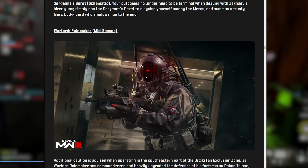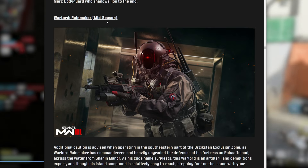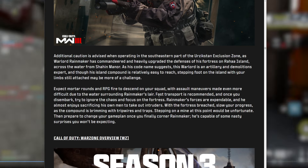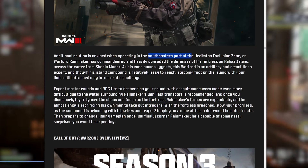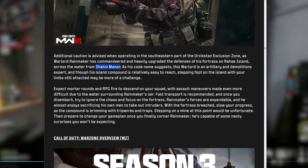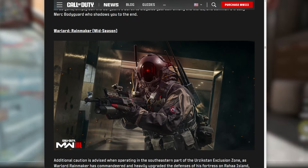The Rainmaker warlord is mid-season, using mortar rounds and RPG fire. He's located at Shahim Manor in the southeastern part of the Urzikstan exclusion zone. Warlord updates are okay — nothing too special. Hopefully we get some good rewards for defeating him.